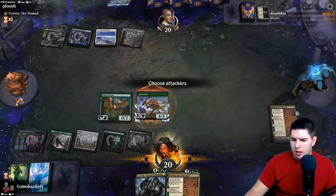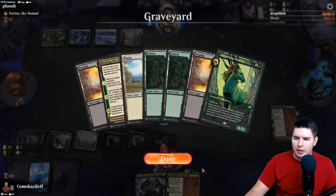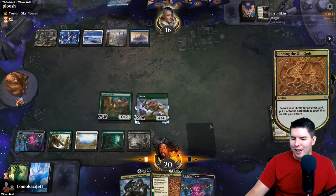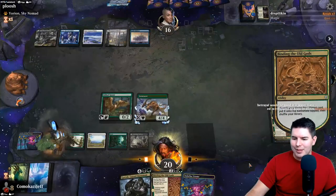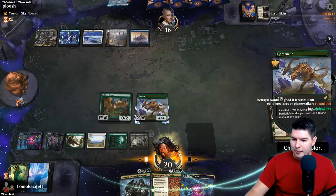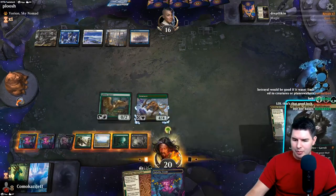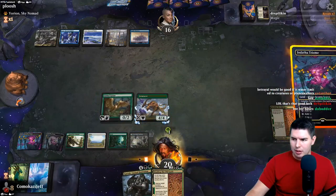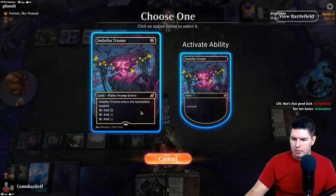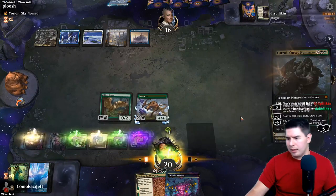Do we have all of our basic lands? Oh they've milled all of our basic lands - that's so dumb. What? For the love. That's ridiculous. I want to try to resolve Garak here - we do have extra mana. I can play this out here as well. I could also cycle this at some point. Let's go for Garak.